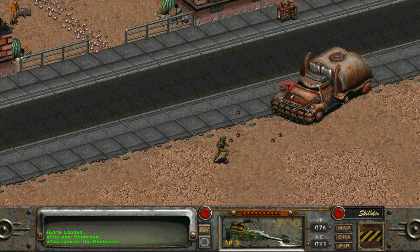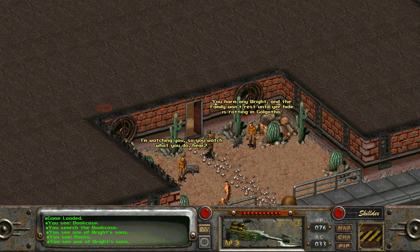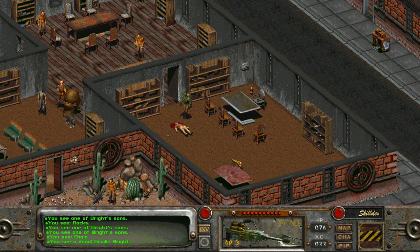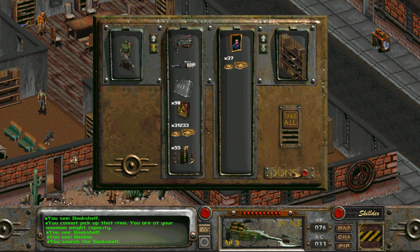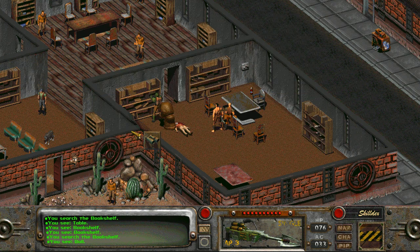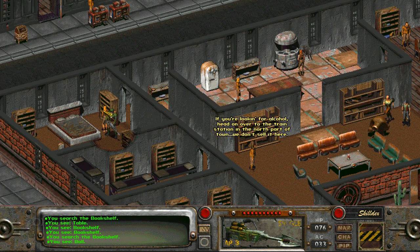Then, coming back, we see that the kids are no longer playing outside. The guards outside don't appear to be aware of what we've done, but heading inside, we find Orville Wright lying dead in his study. On his body is a shotgun, some shotgun shells, booze, a lighter, a small amount of money, and some stimpaks. And on the ground next to him is our 10mm pistol — the one we gave to his kid. With Orville dead, we can loot his office. In one bookshelf, we find a fuzzy velvet Elvis and some money. In the next bookshelf, shotgun shells and a stimpak. And in the final one, a hunting rifle and some ammunition. But no one here really appears to realize that Orville is dead — his sons don't react, and neither does his wife.